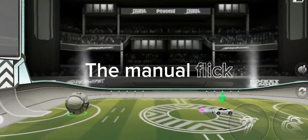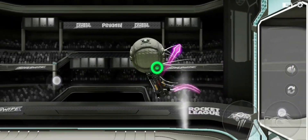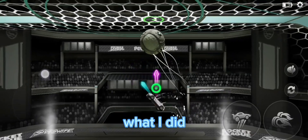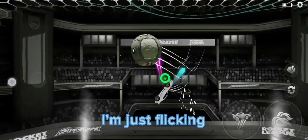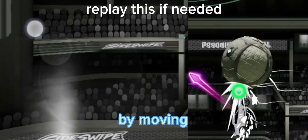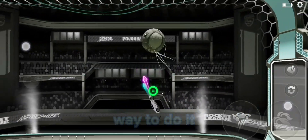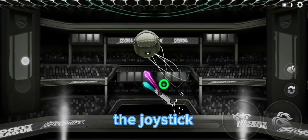The next mechanic is called the Manual Flick. Basically I'm just flicking the ball with the joystick by moving it in one direction fast. This is another efficient way to do it — all I'm doing is swiping the joystick very fast.